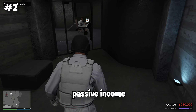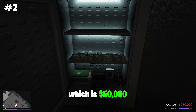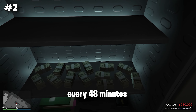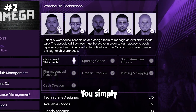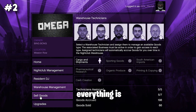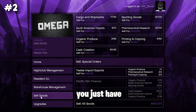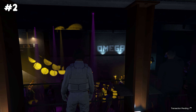At number two is the nightclub, which has the highest passive income you can earn every day — 50,000 every 48 minutes. You attach technicians to the sell goods options and they do all the work for you. The only thing you have to do is sell once everything is filled up, and you'll earn over 1.5 million dollars.